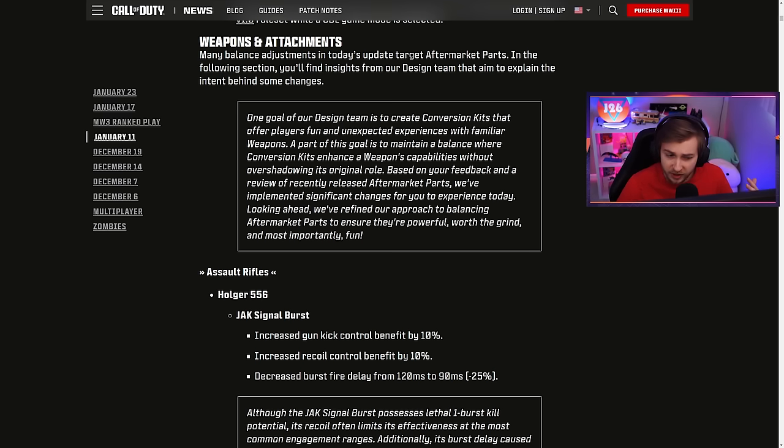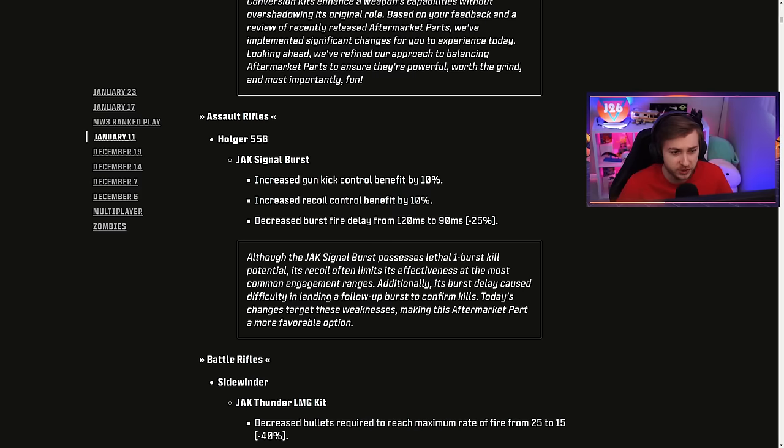Aftermarket parts have been buffed. In this new update, a few aftermarket parts have had some tweaks, one being the Holger 556 with the Jack Signal Burst kit.